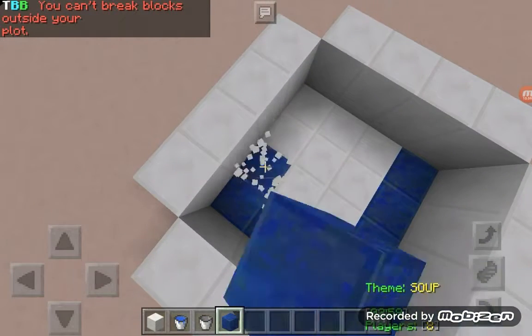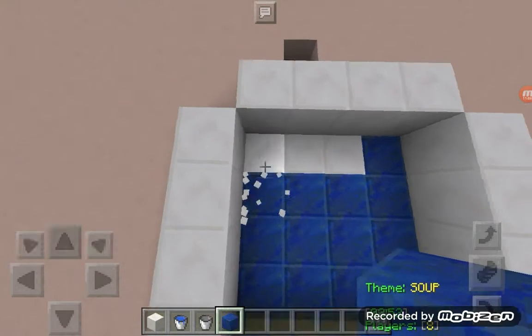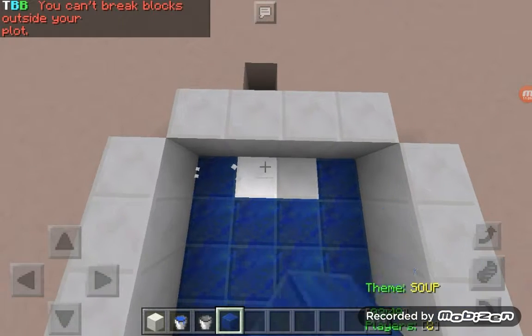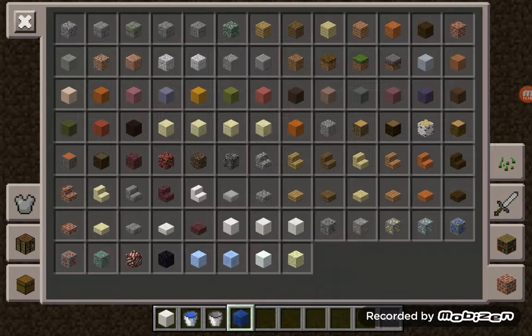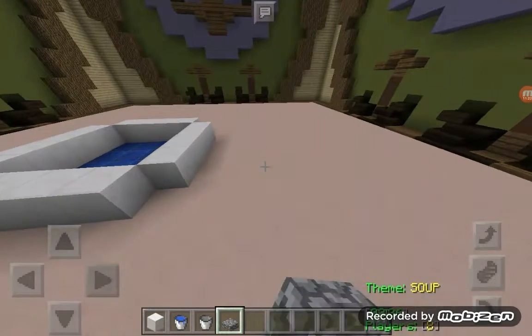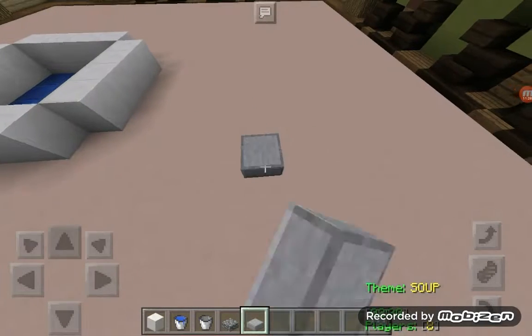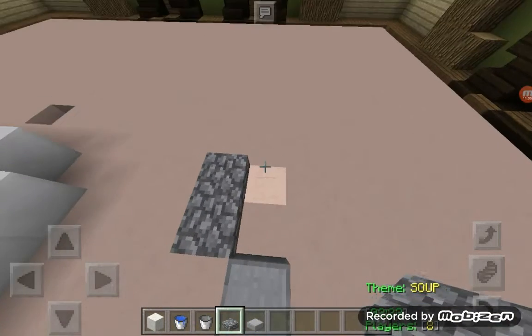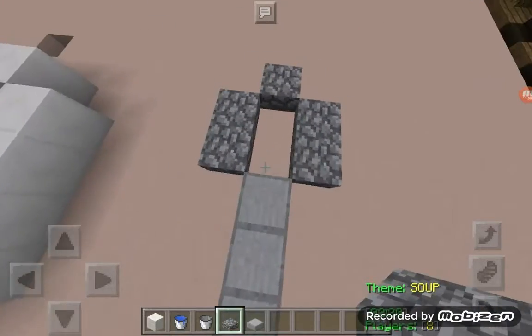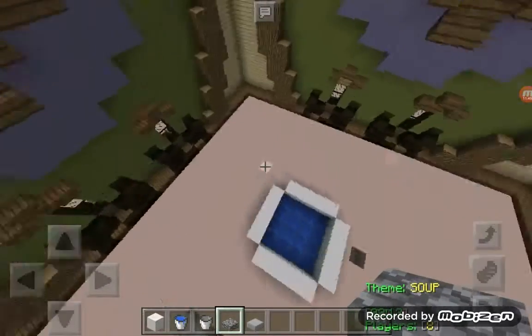I'm already breaking blocks outside my plot, literally breaking the floor. We got two minutes and fifty seconds left. I guess that's the best we can do. Now I'm gonna need some cobblestone slabs for the metal thing — this right here, perfect. Now right here it's gonna be the spoon. I'm gonna try to make a good spoon. Oh, this is a nice-looking spoon — never mind.